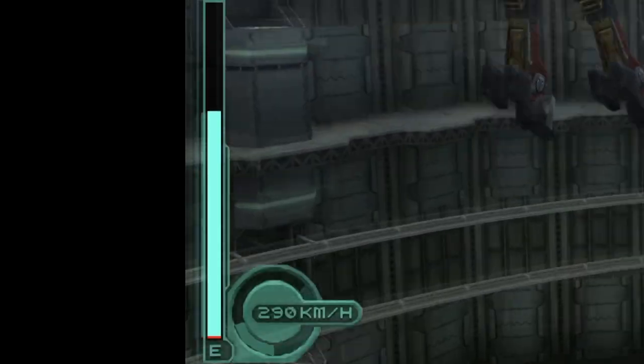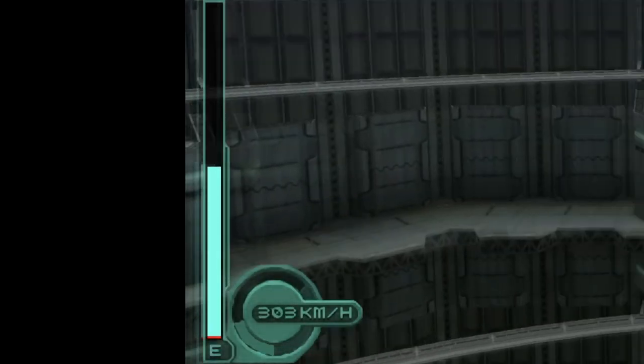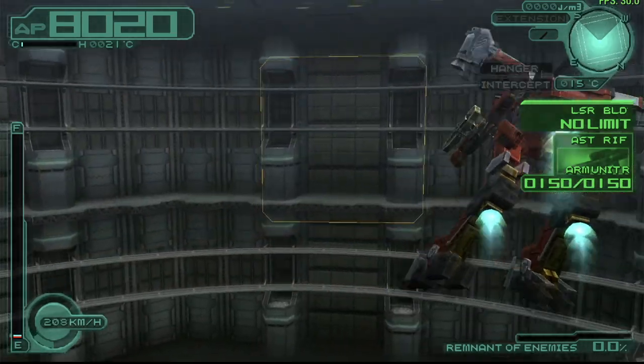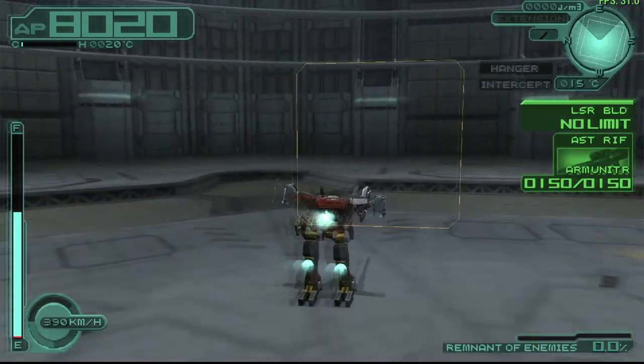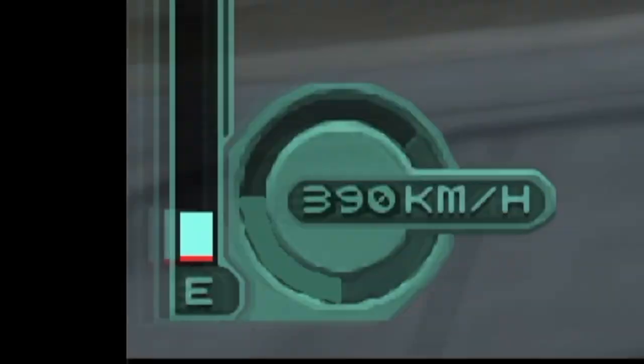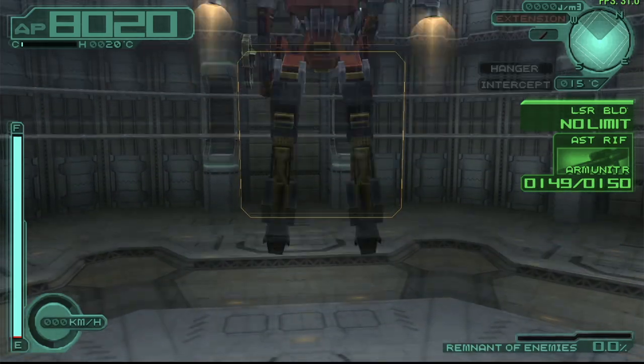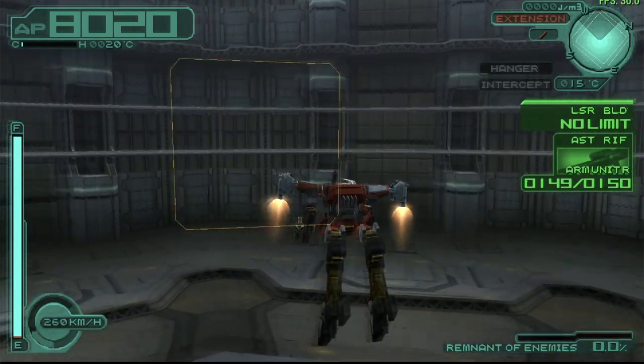You can see the boosters consume quite a bit of energy, but look at how quickly the energy gauge recovers — that's exactly what we're looking for. Even if I run out of energy, it won't take long to recover. And look at that speed: 390 kilometers an hour. And there it is — infinite flight.